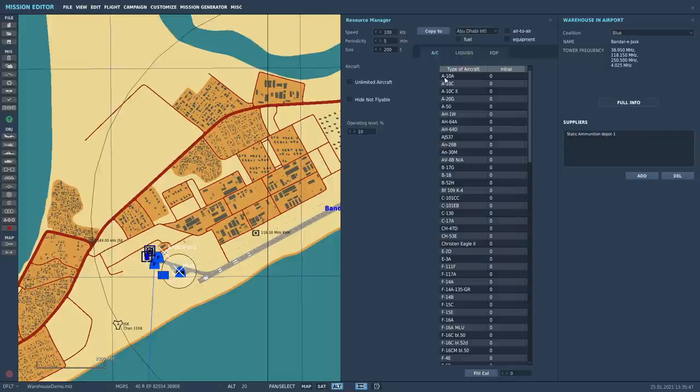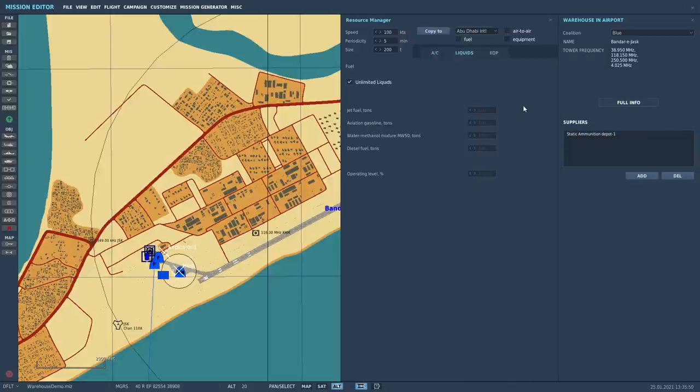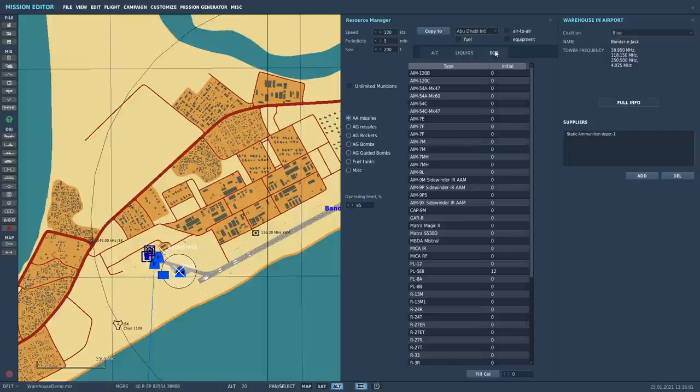If you click on the liquids tab, you'll see it's just set to unlimited. In the Iran campaign that's the same — they're an oil-generating country, so we're not going to count fuel. Equipment is your weapons, and weapons are broken down into different categories on the left-hand side. Each one has an operating level. This is where we do a lot of our work in the Iran campaign — we limit the number of weapons available. If you don't return them, they don't go back into stock and you don't get them for next time. Just like in the real world, if you jettison your bombs.